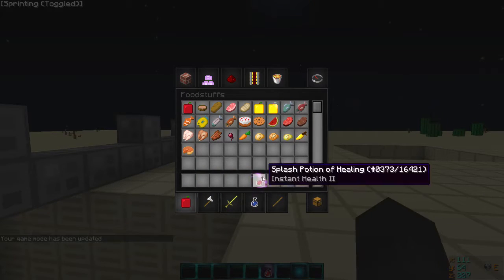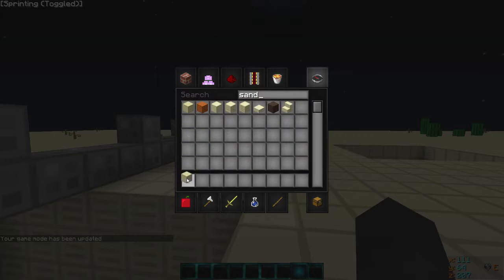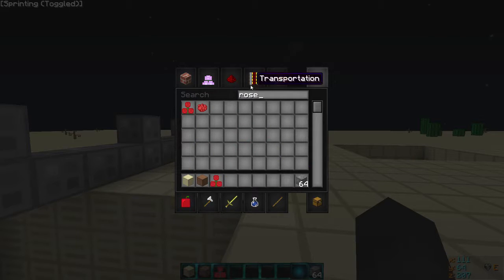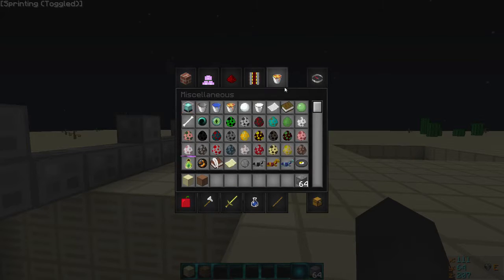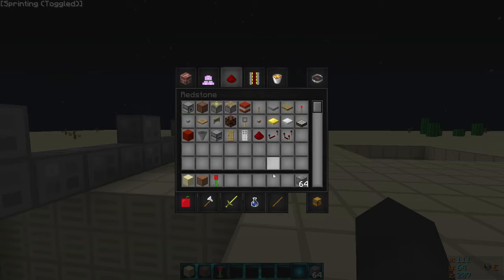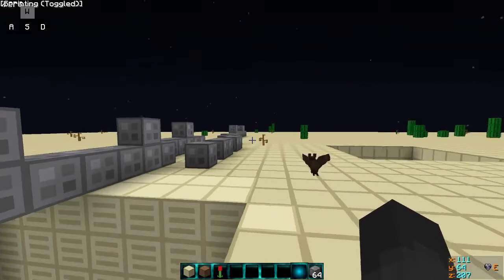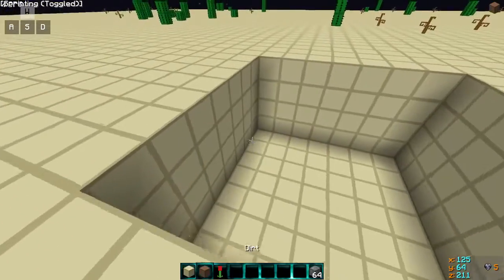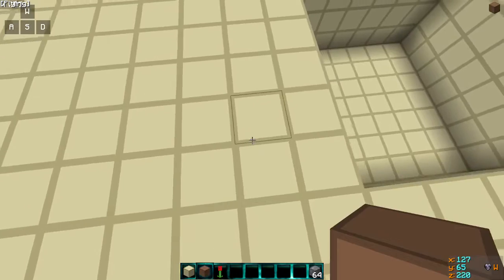Now let's get into how to build it. First, game mode one — of course you would not have this on your server. You've got some sand, dirt, flowers, roses, tulips — I've got a red tulip because why not. You can have some essential needs like iron doors for safe rooms and fence gates, but I'm not going to cover that in this one.